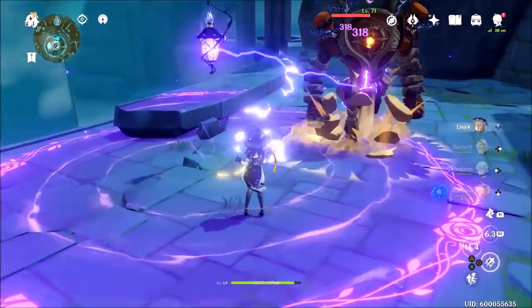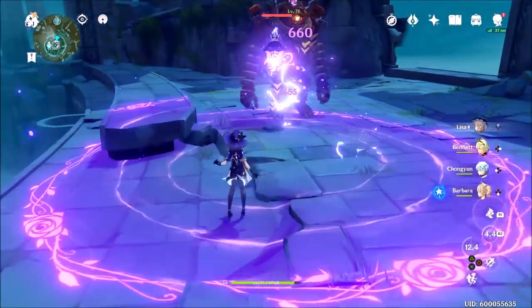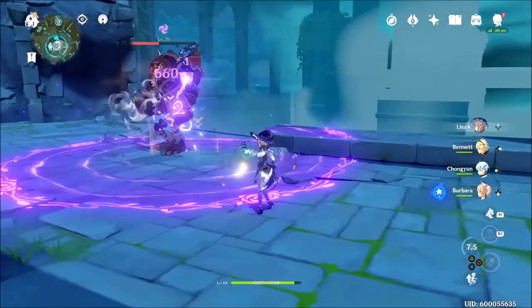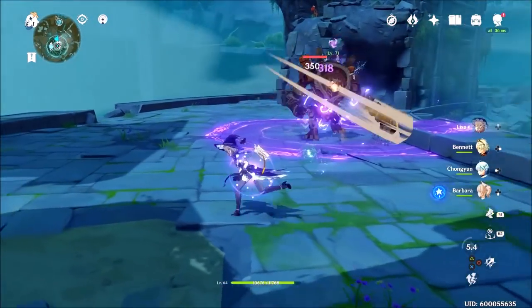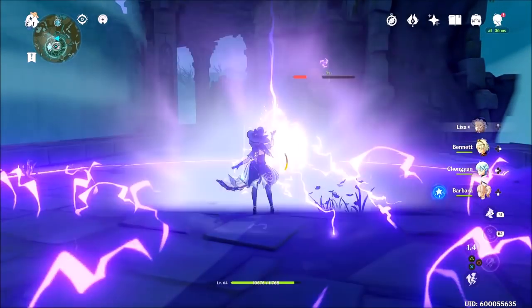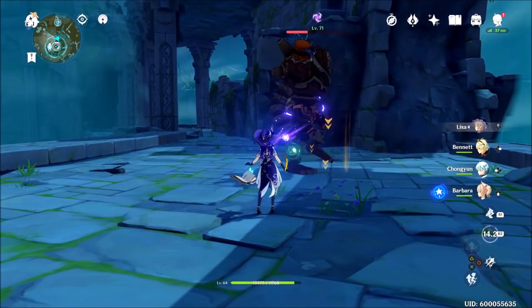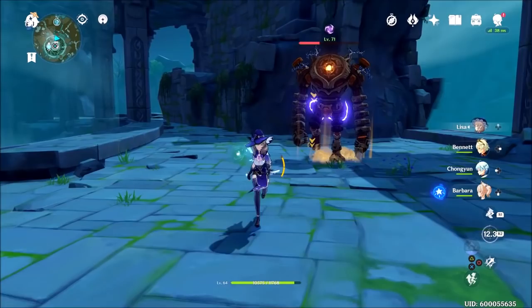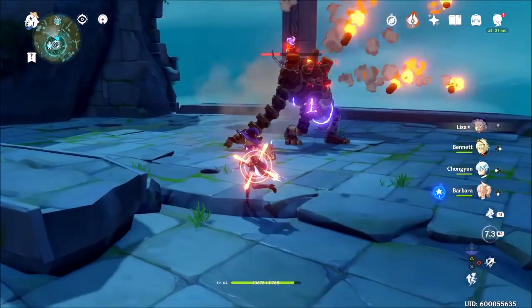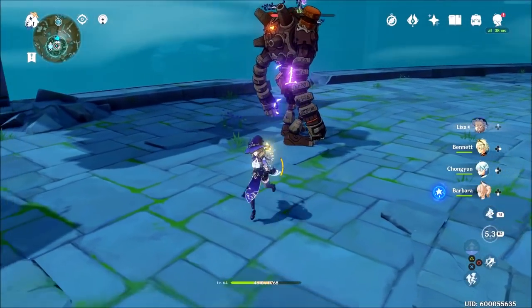Lightning Rose deals continuous electro damage in an AoE, which allows for amazing elemental reaction damage. It deals a lot of damage at once and even without great gear, all those numbers add up to big damage no matter what. If all else fails, just stack energy recharge, use her burst, then switch to other characters and trigger elemental reactions that way.